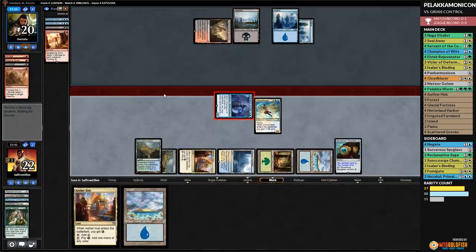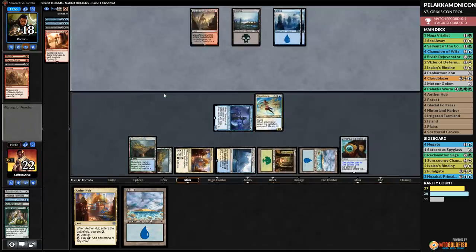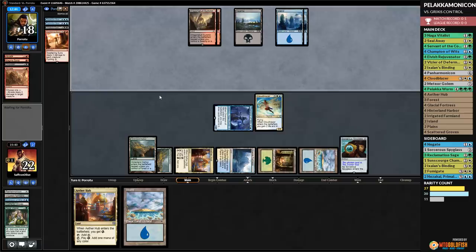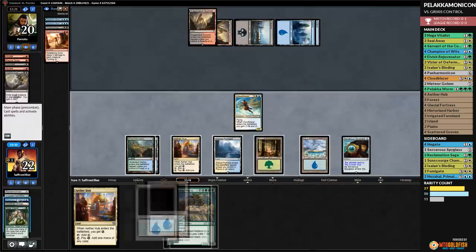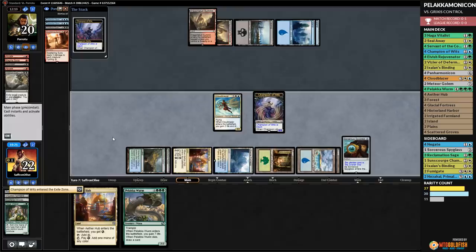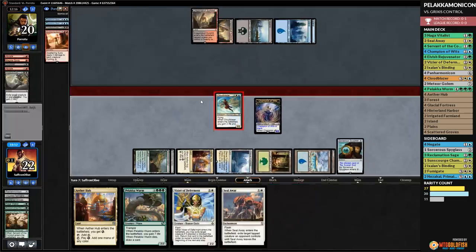We hold the land, pass. We get back Palaka Worm, up to 36 life. Opponent plays Nicol Bolas — we discard Ether Hub and it eats our Champion. Opponent passes. We attack with Palaka Worm — opponent blocks with Nicol Bolas. We kill Nicol Bolas, draw a card, play Panharmonicon. Opponent plays Sweltering Suns with Torrential Gearhulk then Abrades away our Panharmonicon. They get in — all the way down to 31. But we're going to gain 14 with Palaka Worm number two!